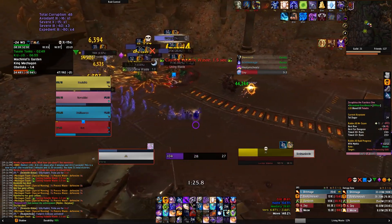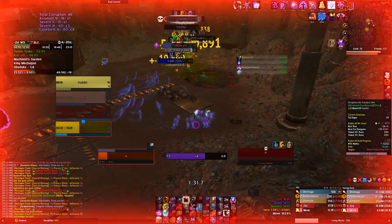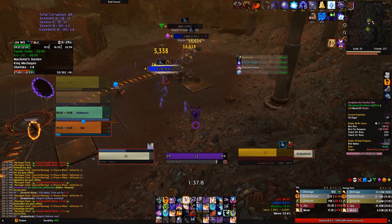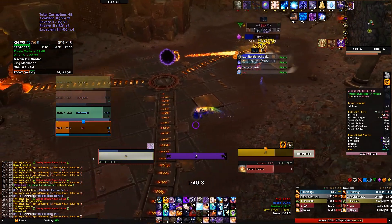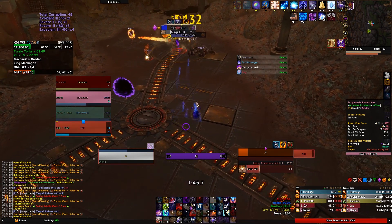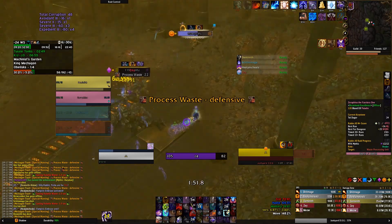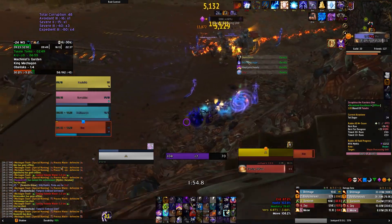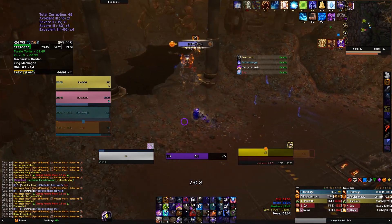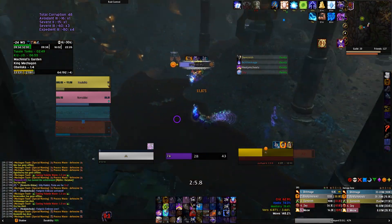Right here there are a couple important mobs — the Living Wastes cast Volatile Waste Explosion, which nearly kills me and kills our mage. Our tank has died twice to this — it's just a really bad pull. The ideal situation is to grab all the Living Wastes at the same time and have a Demon Hunter or Blood Death Knight solo them behind a pillar so the rest of you can hide, and they all go off at the same time as a non-issue.